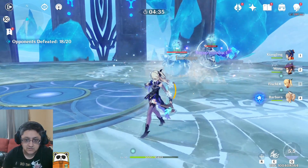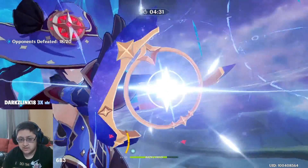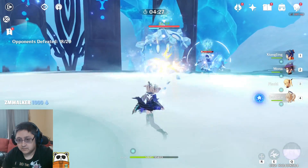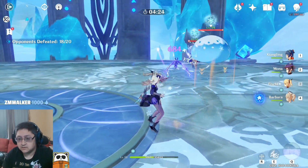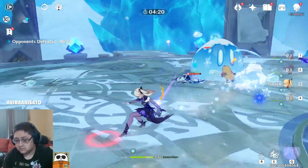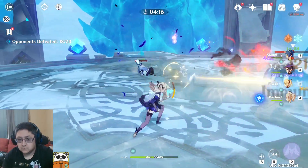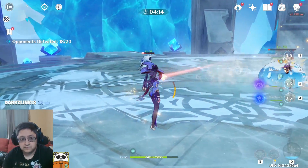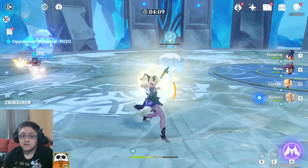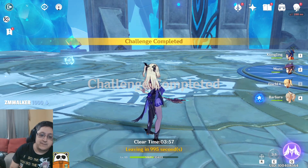White damage on the 4-star, since it's non-elemental, is just raw damage to enemies — no need to worry about it. So part of the reason this is such a weird test is there are so many good 4-star characters out there. You can kind of see the burst damage from Mona versus the raw damage from Fischl — they're pretty comparable.